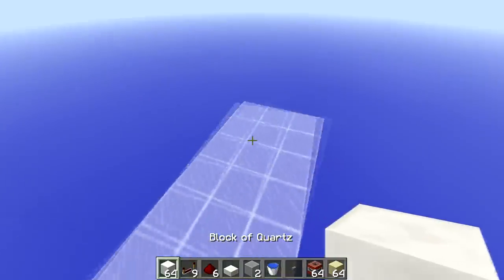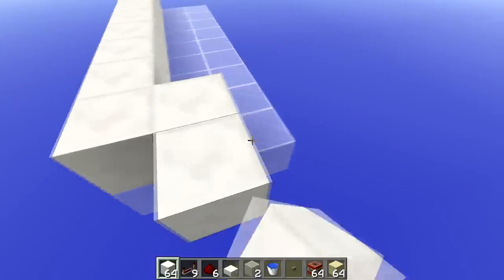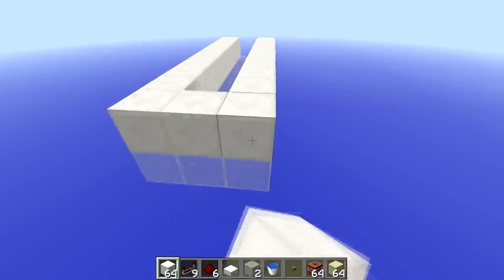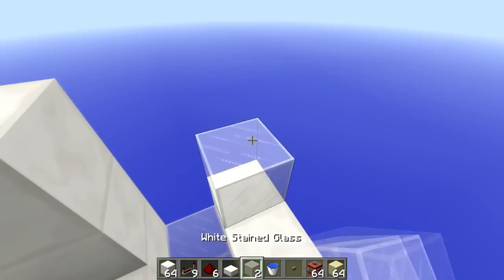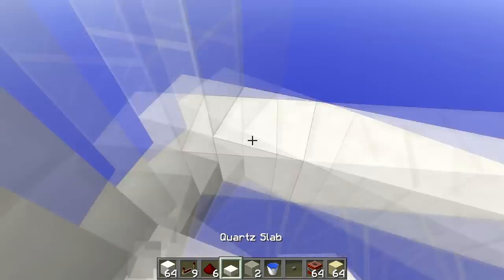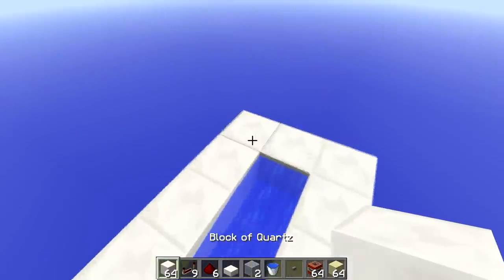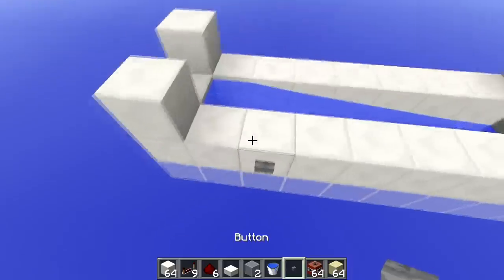So the first thing you want to do is come up to the front here and make your big fat U shape, as you normally do in these types of TNT cannons. Then you want to come to the front and place a block here and here, as well as your two transparent blocks there, then your quartz or your slab there. Then you want to place a water bucket here, then come around the back, place a block here and here, and then come down the side and place your button.